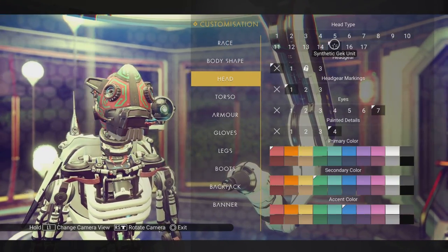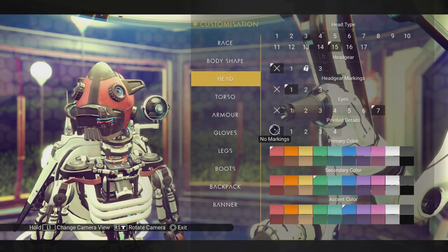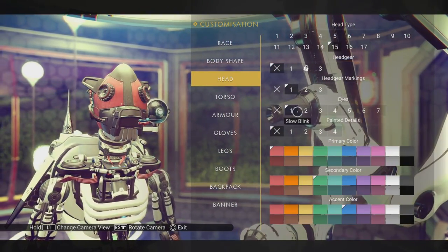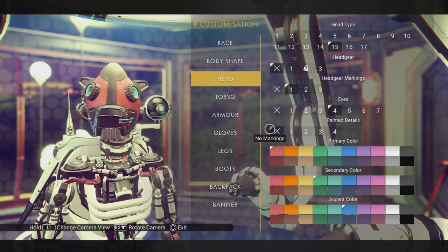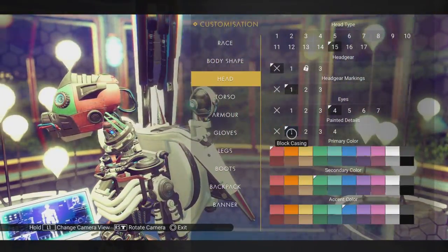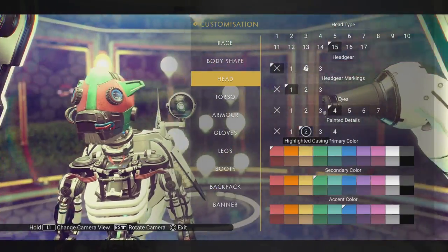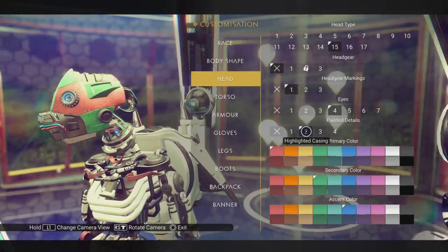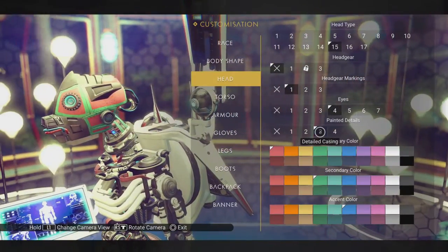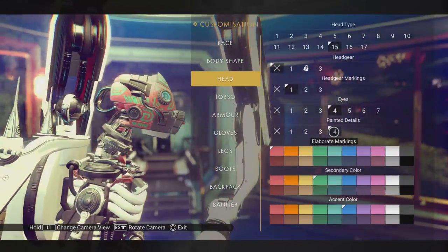Synthetic Geek. Going back to the basic. Eyes do the same as normal — eyes are all the same. No markings. Block casing. Highlighted casing. Are the wires in the front changing colors, or are those just always blue and red? Cut the blue wire. I do like those elaborate markings where they're available.